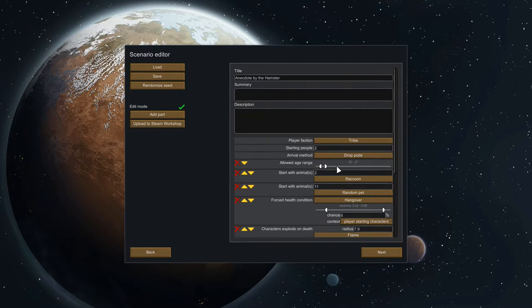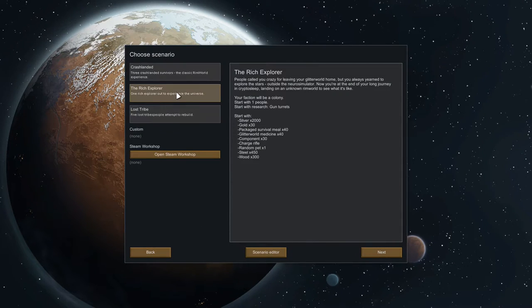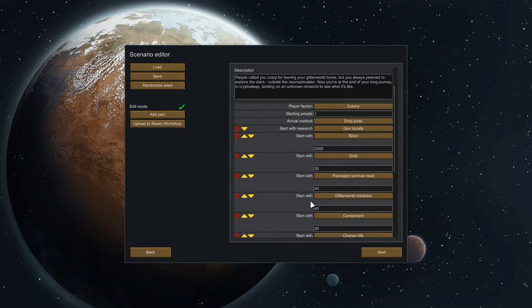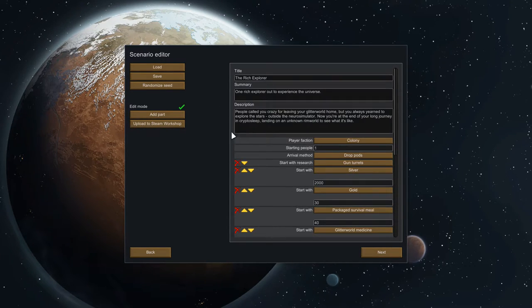You can change allowed age ranges, start with an animal — things like that. You can even edit the Rich Explorer scenario and title your own scenario. I'm going to try to make a story around this character, give them a backstory and reasons, and there'll be some drama. It's harder when I'm learning the game at the same time, but we'll see.